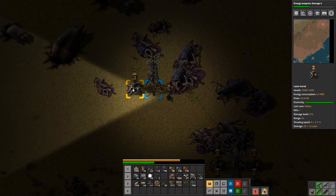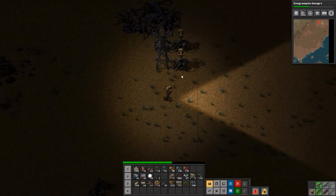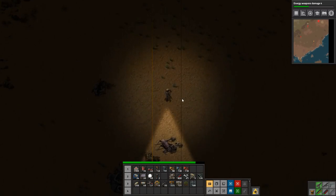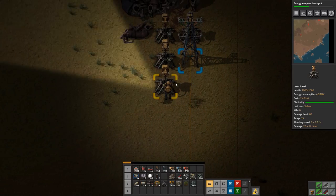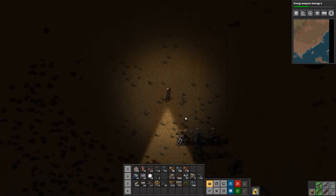I suppose it is spit or vomit or something like that - no matter what, it's nasty. All right, so that's those three bases done. Let's just grab these turrets down here as well - no point in having them there, no threat down here anymore. But we are going to need the power poles.